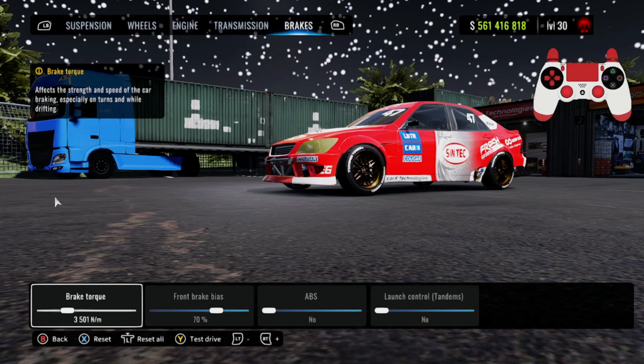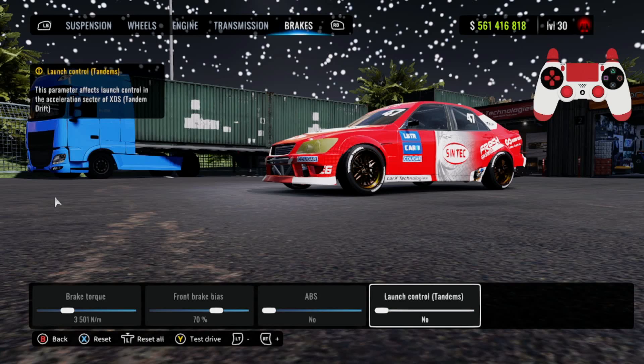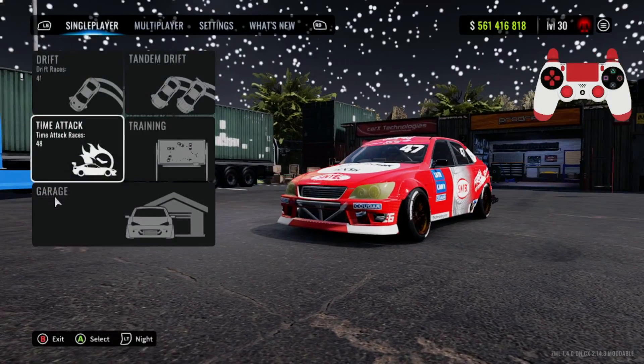For the brakes: brake power is going to be 3500, front bias at 70, ABS no, launch control no. With that being said, you guys should have the entire tune now.